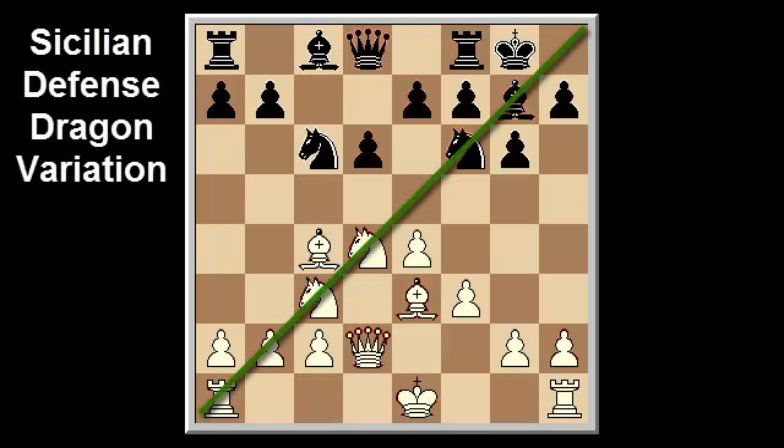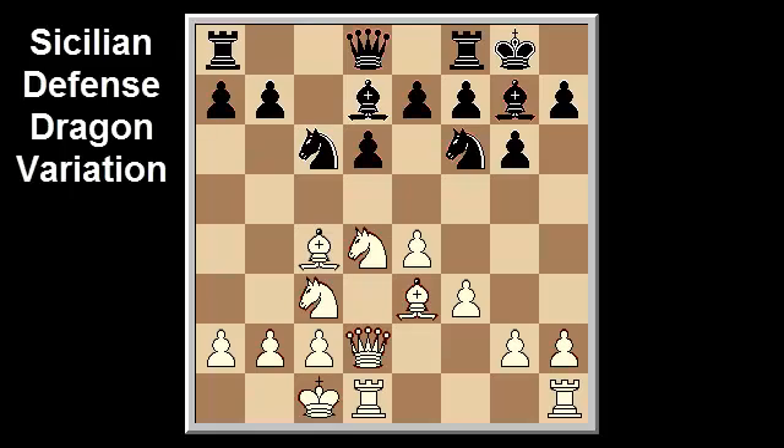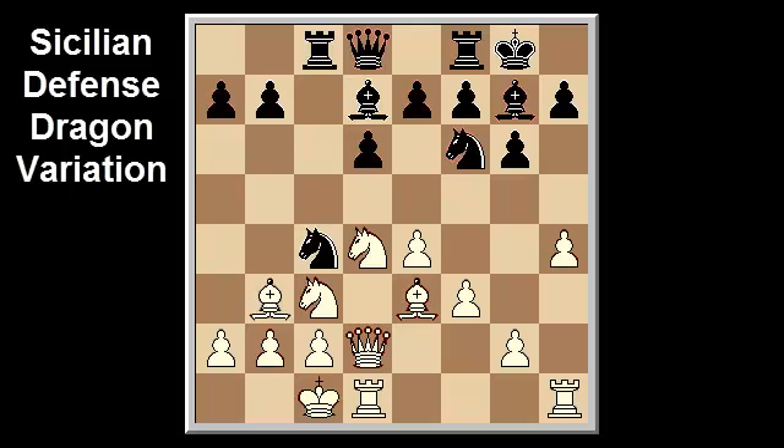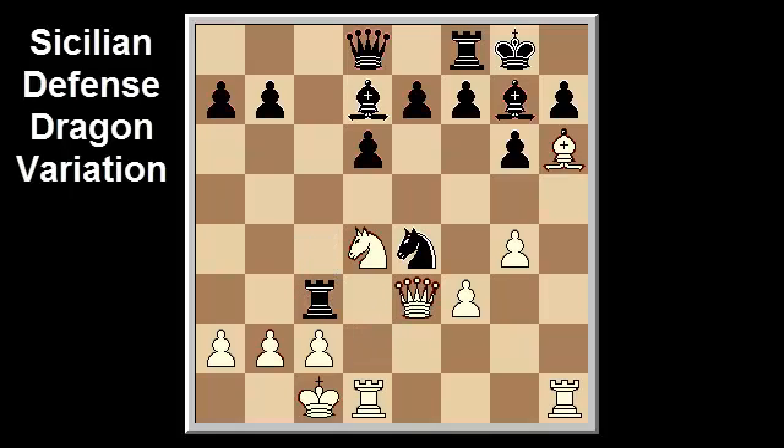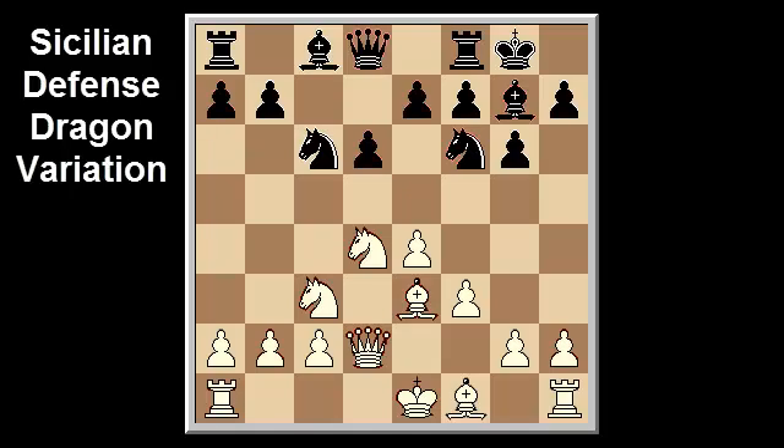Common in this line is an exchange sacrifice on c3 by black to break up white's queenside pawns, and sacrifices to open up the long diagonal for black's bishop on g7 are also common. An example of both ideas is the line: bishop d7, castle queenside, rook c8, bishop b3, knight e5, h4, knight c4, bishop takes c4, rook takes c4, h5, knight takes h5, g4, knight f6, bishop h6, knight takes c4, queen e3, rook takes c3.